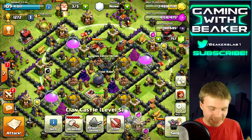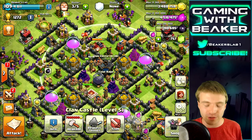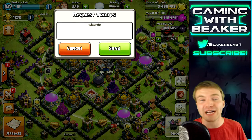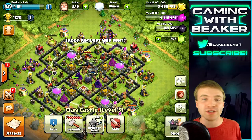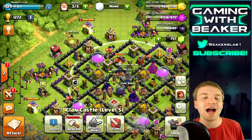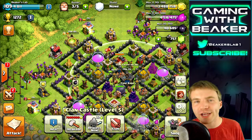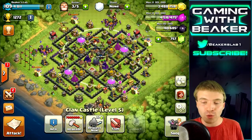One of the main tips I have for you guys if you're raiding without heroes and trying to get dark elixir: request the best troops you can possibly get. In my case that's wizards - a lot of my clan mates will give me wizards. Also make sure you have a spell. I like to bring heal spells and sometimes rage spells, but bring your favorite spell at least.